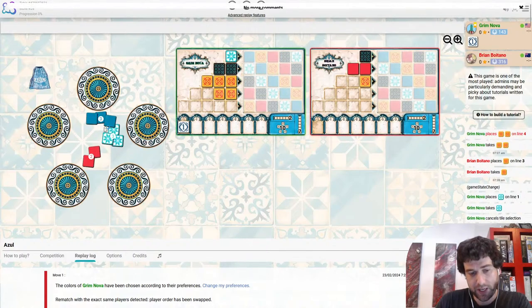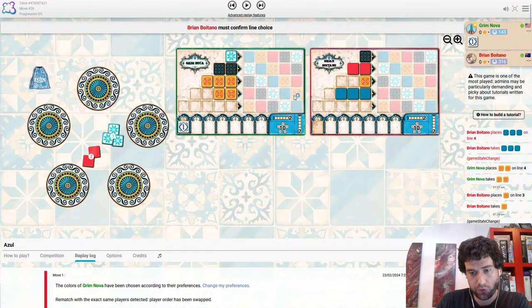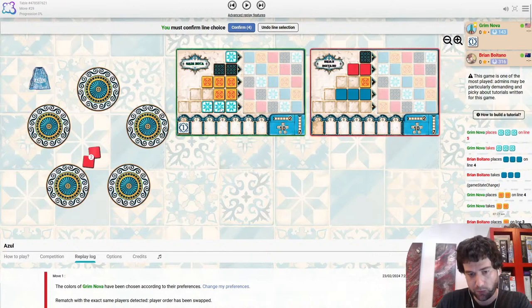It does leave blue and white. Blue Brian is pretty happy with — part of the same column. So I think leaving Grim the white as well is very nice for him. I'd be very comfortable putting it down there.